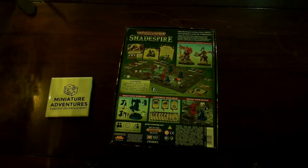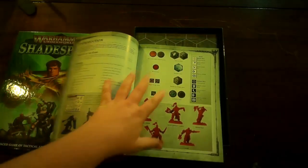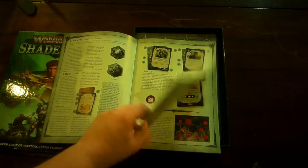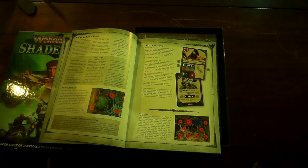You get glory points from completing objectives or killing player models. You also get customized dice and encounter tokens, and all of these models can be used in Age of Sigmar battles - I have the Garrek's Reavers which are basically Khorne, and the Stormcast, and these buff up those armies. The rulebook is pretty slim but pretty detailed - simple to read and not overly complicated. All the models are push fit so you don't need glue, just a way to cut them off the sprues, and you can be up and playing within about an hour.